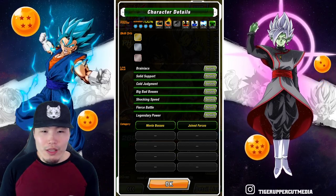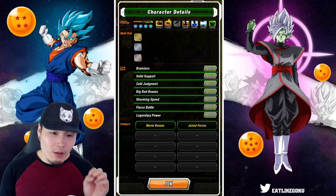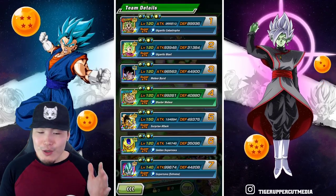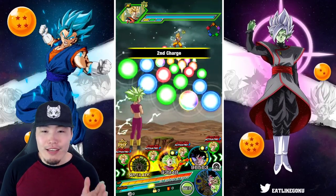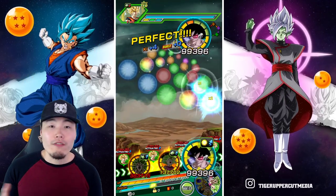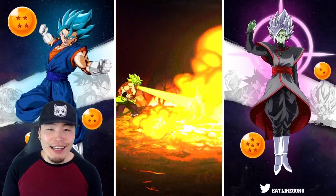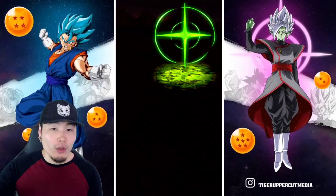As much as I love this unit, and I do want to be clear I really like Broly, Cheelai, and Lemo, their links are kind of rough — a little bit all over the place. That's why they don't have a lot of great linking partners giving them four, five, or six links. Their links are: Brainiacs, Solid Support, Cold Judgment, Big Bad Bosses, Shocking Speed, Fierce Battle, and Legendary Power.